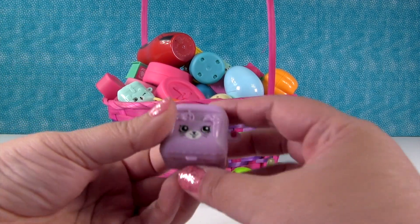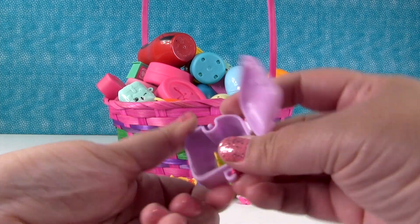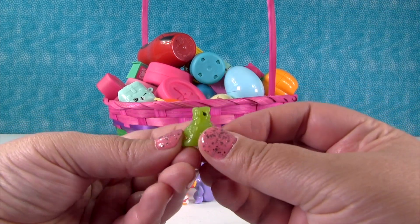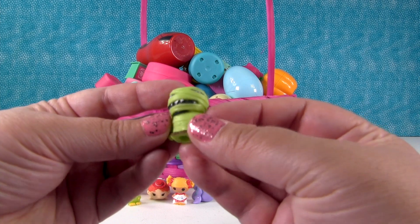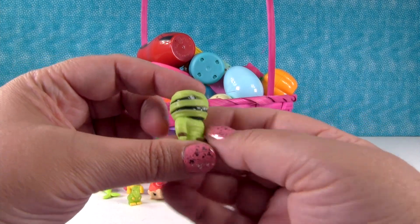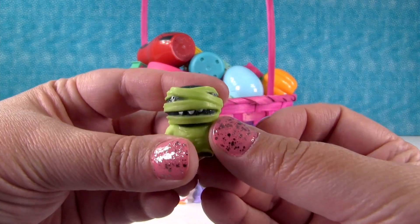I'm gonna open up a Shopkins Purple Petkin Backpack. Something jumped right out. This is a little Squinkie dinosaur, very cute. And I also have a little mummy dude — is he a Crashling? Yeah, he's a Crashling. I don't like dinosaurs.